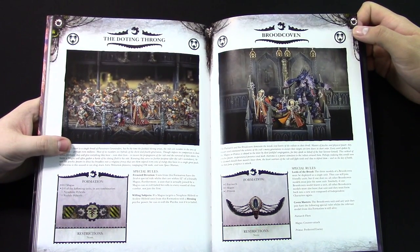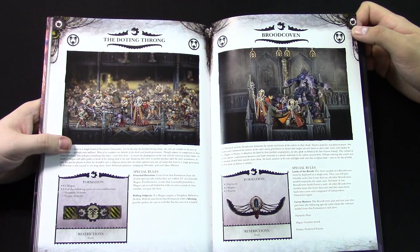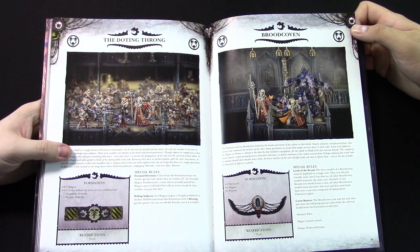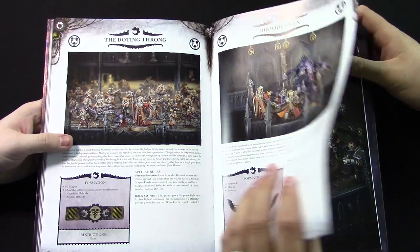Doting Throng is a Magus and some hybrids — pretty simple. They just get the Zealot special rule basically, and you get to re-roll blessings, which if you're taking Biomancy and trying to get some boosts, not bad. The Brood Coven — this is just the three leaders: the Patriarch, Magus, and Primus. They're fairly cheap and have their own special rules — Fleet, Counter-Attack, Preferred Enemy. Pretty nice.